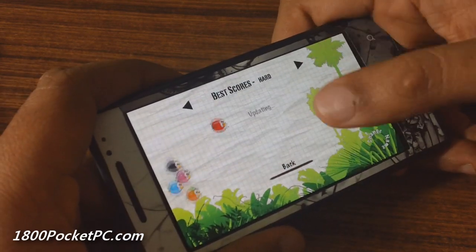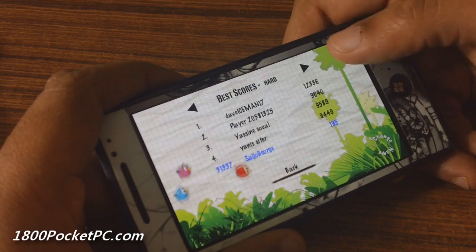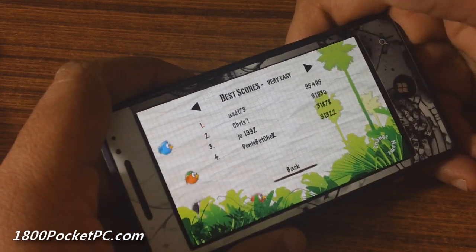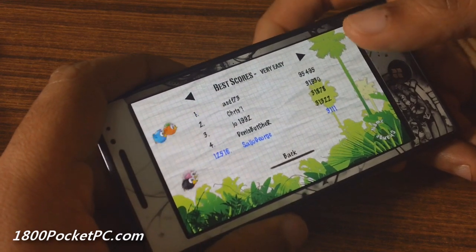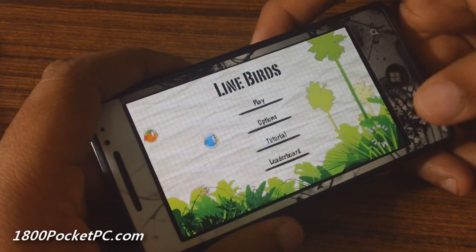There is a basic leaderboard on there, so that might be something you can aim for. It doesn't have any sorting options like weekly or monthly — it's just all-out for the all-time leaderboards.